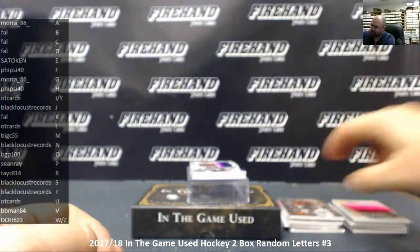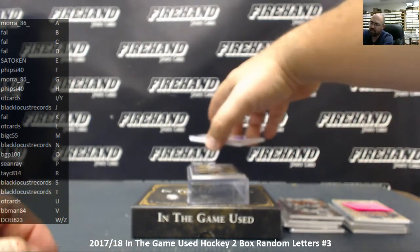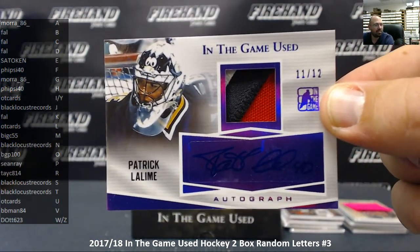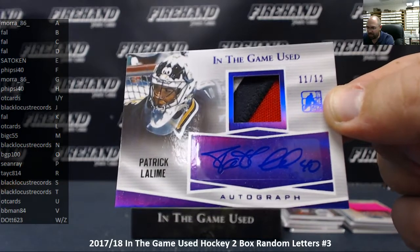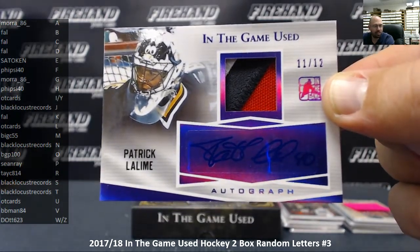Now, those of you that were fans of the Penguins pre-Crosby era may remember this guy. The letter L, number 11 out of 12 — Patrick Lalime. What did you think I was going to say, Mario Lemieux? Patrick Lalime — a guy who got off to a really hot start in his NHL career and had himself a serviceable career. Number 11 out of 12, a three color patch and autograph. The letter L goes to OT Cards.